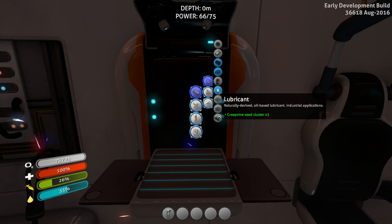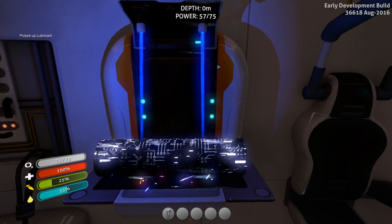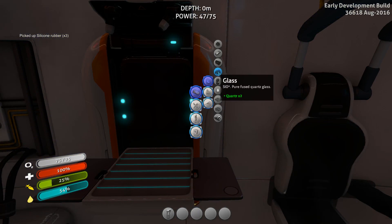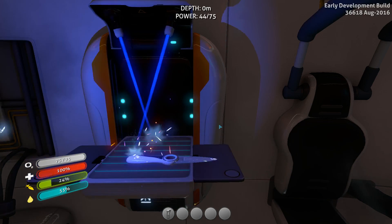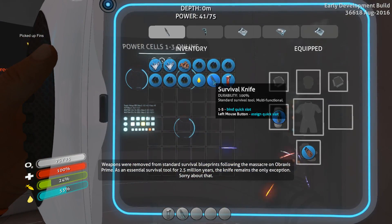I might not have had quite enough room in my inventory to really go as ham on this as I like to in the beginning, but we went ahead and made one lubricant. Now we're going to make as much silicone rubber as we can manage. Because we made that silicone rubber, we will have enough for the survival knife — just by gathering some initial titanium and then going to grab a large armful of silicone, you can get your knife right out of the gate. But on top of that, we can also get our fins.